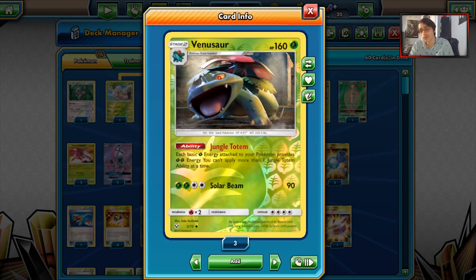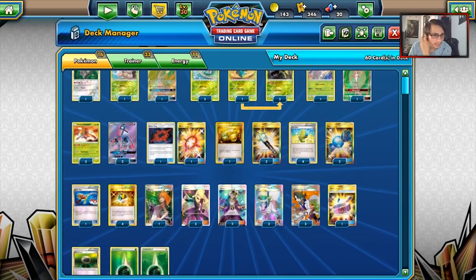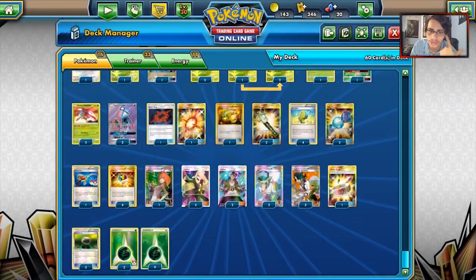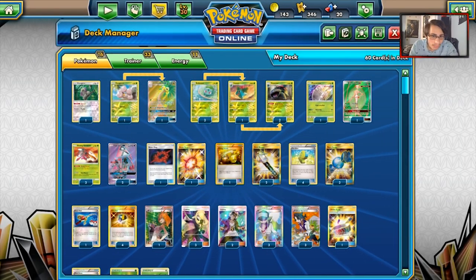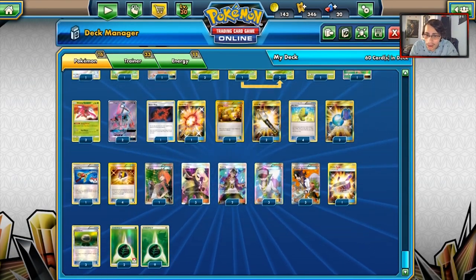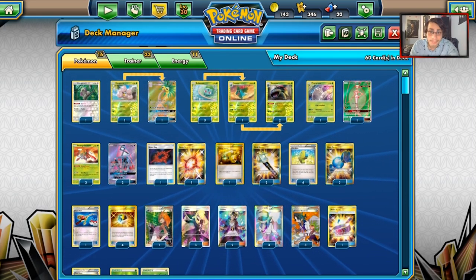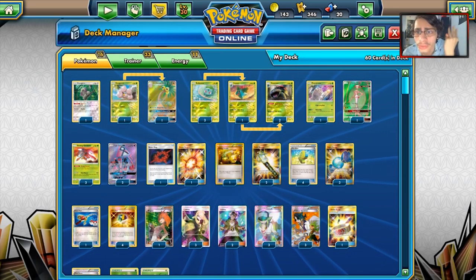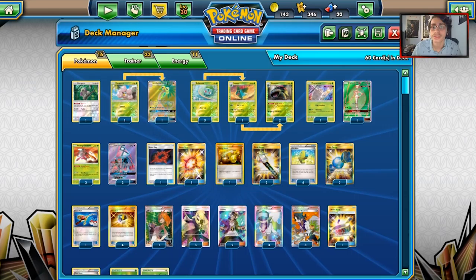Venusaur can be tough to manage, but other than that I think it's a fine deck. You could take out Energy Switch — I thought I'd use it more but I really didn't. Maybe move Energy Switch, throw in another energy or a third Venusaur. Maybe take out Energy Switch, remove the Orangaroo, run a 1-1 Octillery line, throw in more supporters, or add a Rescue Stretcher. I enjoyed this deck quite a bit. Thanks for watching — if you enjoyed, make sure to leave a like. Don't forget to subscribe to help me hit 3,000 subscribers. I'll see you guys in another PTCGO video — peace out.